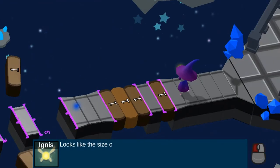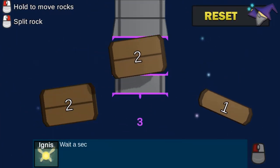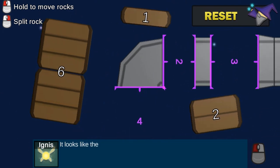In this informative instructional game, help Merlin the wizard find his way out of a mysterious place. Learn and solve multiplication comparison exercises to activate the crystals and power the gate.